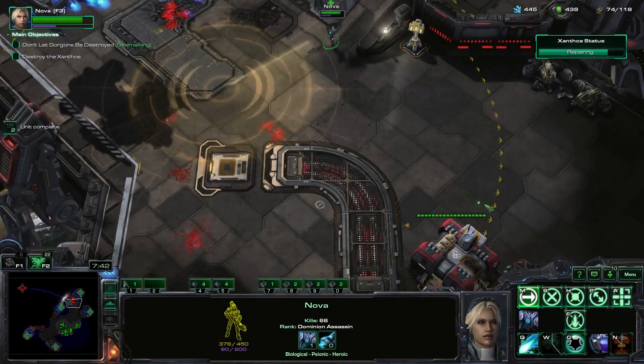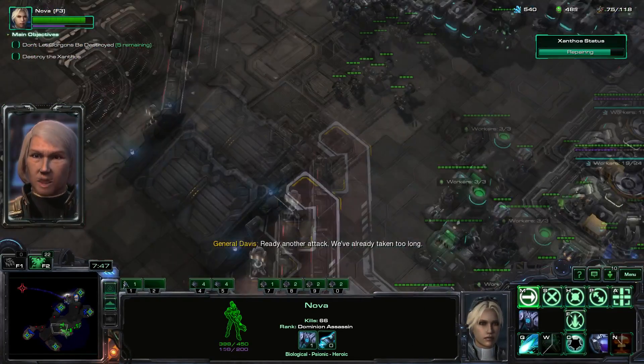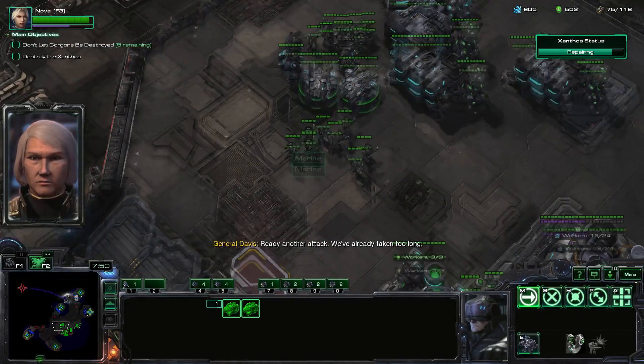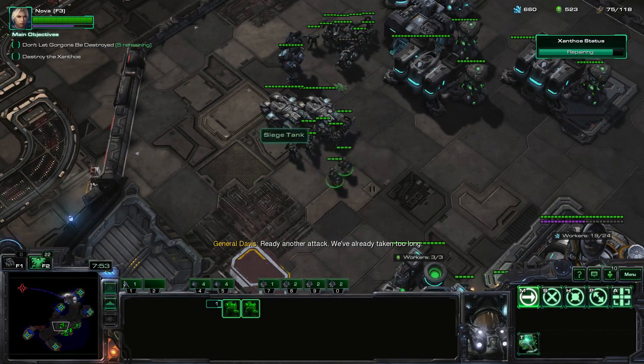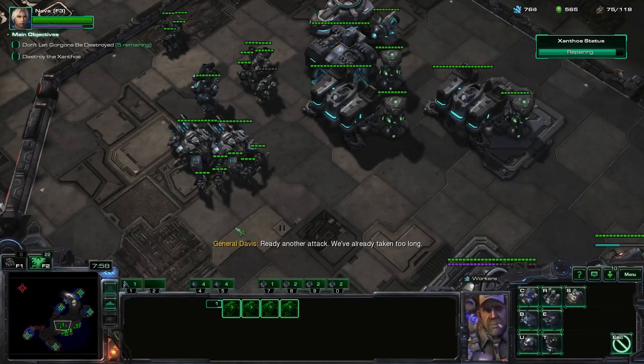I'll leave them to that. Actually, there's probably resources here. The other attack's coming soon — they'll probably attack my base soon. So it's spread out. We'll build a couple of missile turrets around the base.